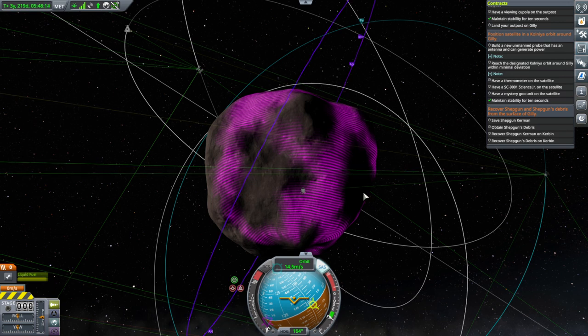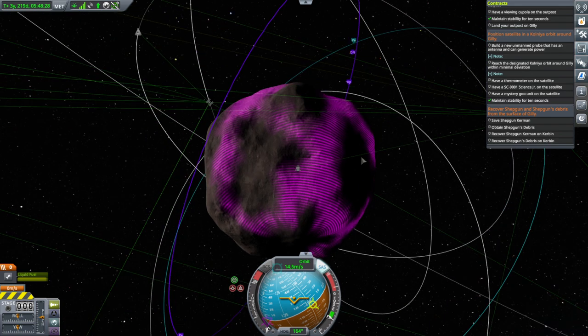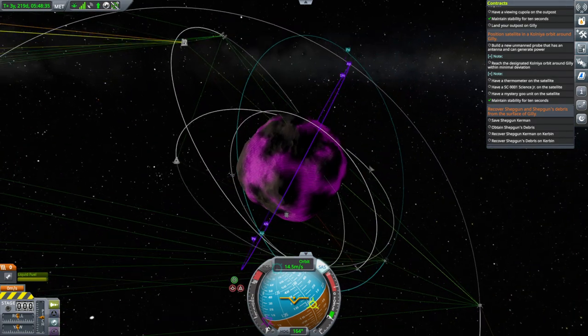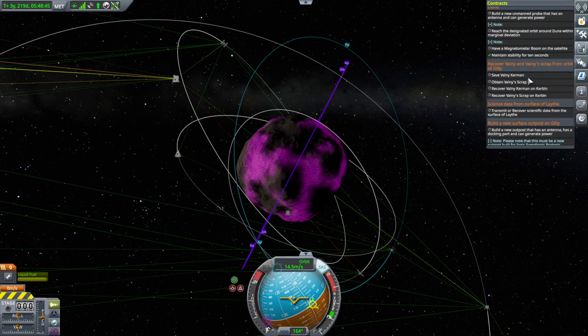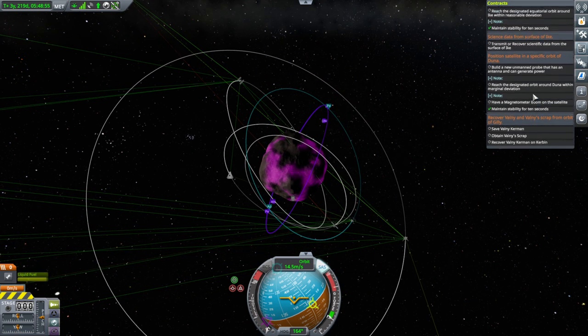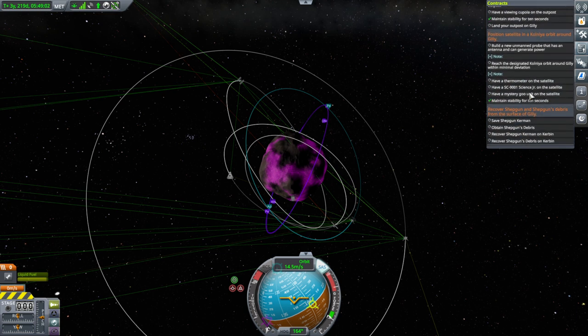Recovering Shepgun's debris from the surface is going to be interesting. We'll need a rover claw that can fly — something like that. Taking debris from the surface is a lot different from picking it up in orbit. There's Shepgun, there's the surface outpost. We have to recover Valnia and Valnia Scrap from orbit of GILI, and then bring all that back to Kerbin. So it's essentially a surface outpost and two rescues.